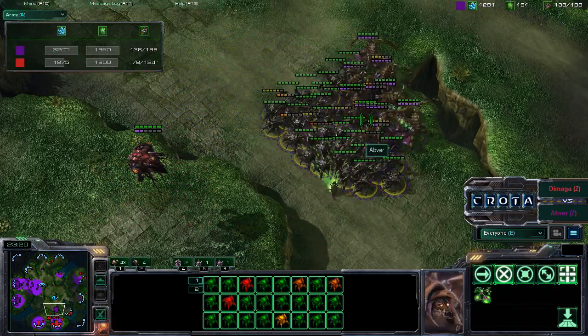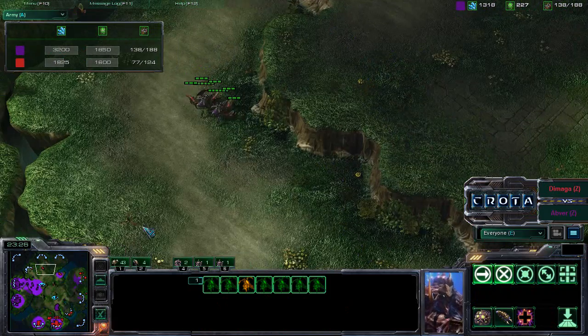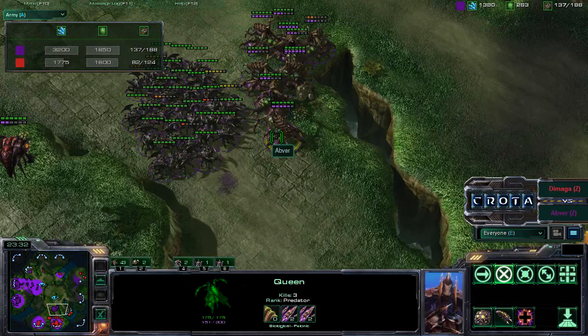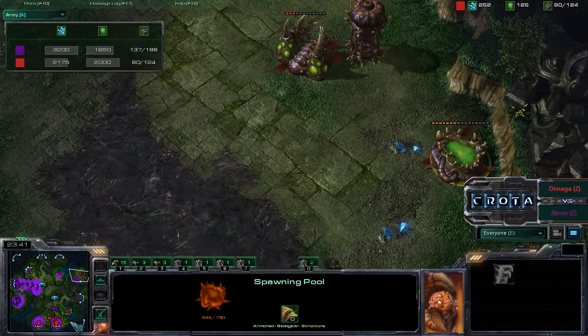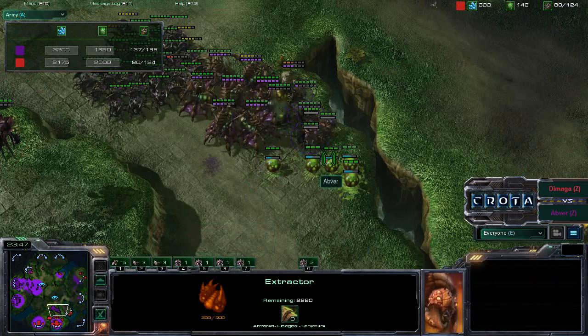3200 Mineral Army - and that does not even include the Queens sitting over here. So 3200 Minerals not including Queens. Mass Queens with a lot of Transfusion. I do not see any additional Infestors. You do see that the Spire and the Spawning Pool are now starting to bleed to death. However, Extractors do not bleed to death even if they are off of Creep.